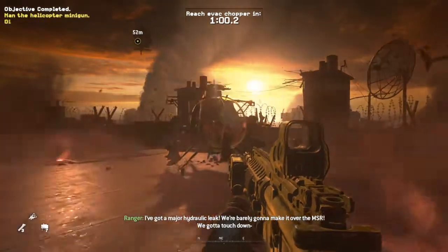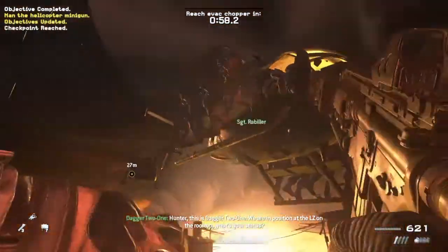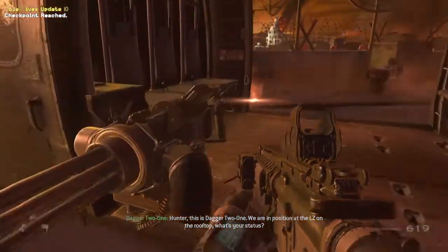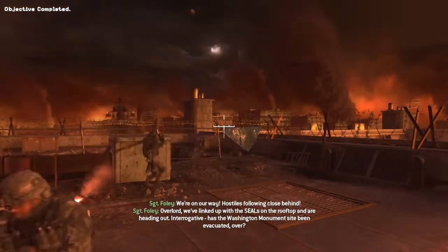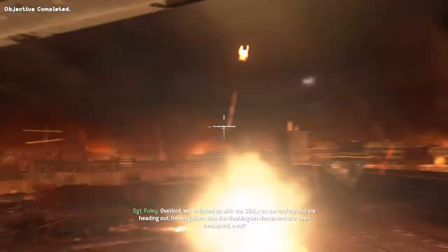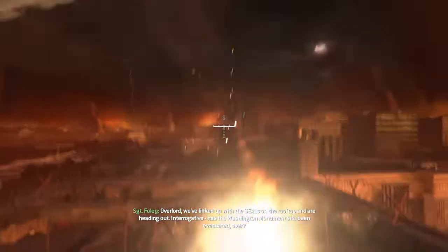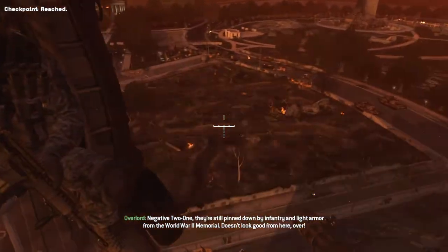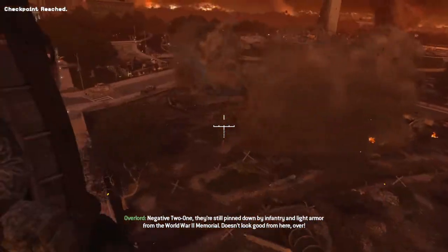We gotta touchdown! Hunter, this is Dagger-2-1. We are in position at the LZ on the rooftop. What's your status? Overlord! We've linked up with the SEALs on the rooftop and are heading out! Has the Washington Monument site been evacuated, over? Negative 2-1 — they're still pinned down by infantry and light armor from the World War II Memorial. Doesn't look good from here, over.